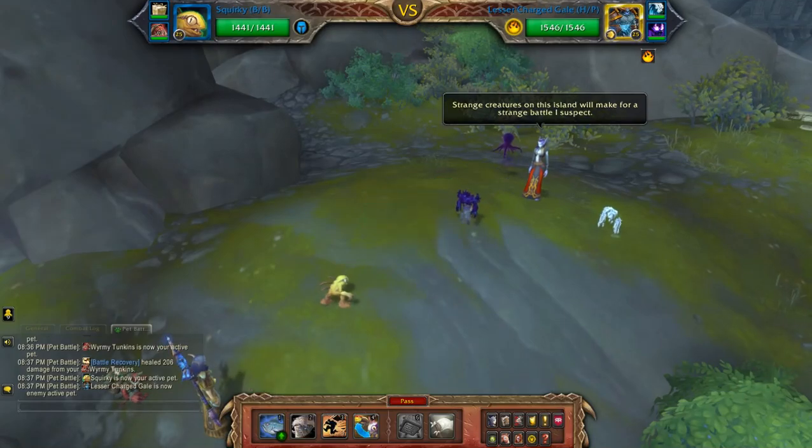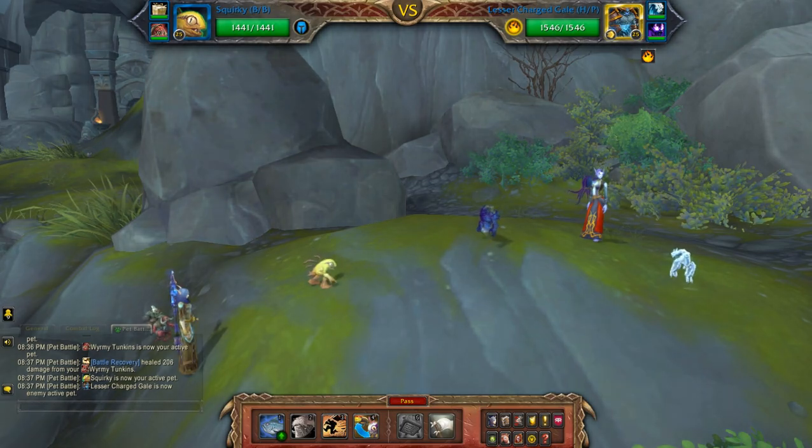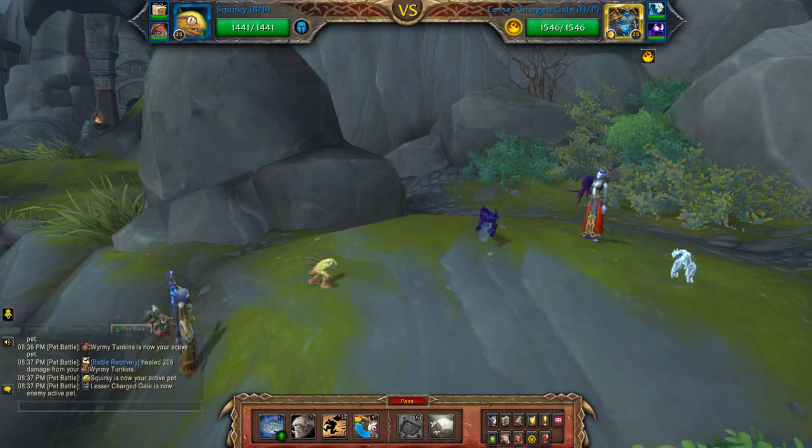This will be my humanoid team against Lyanna Darkwind. As usual, patrons will have access to the rematch string as a special perk for those who support the channel. If you're not sure what a rematch string is, you can check out the link below. Essentially it allows you to auto load all of the teams that I use, including the pets, breeds and abilities.